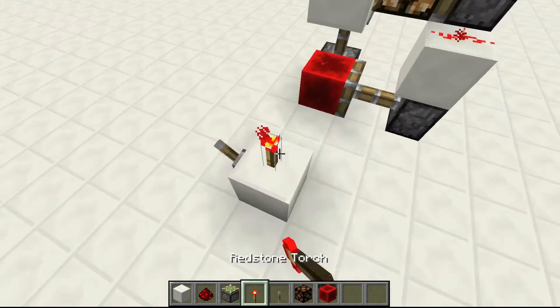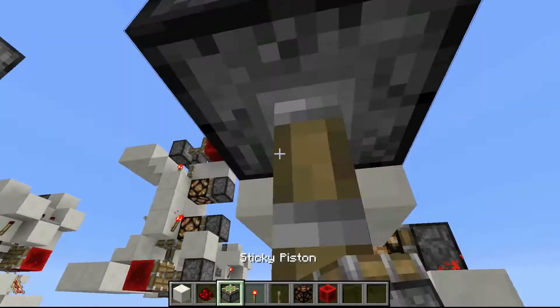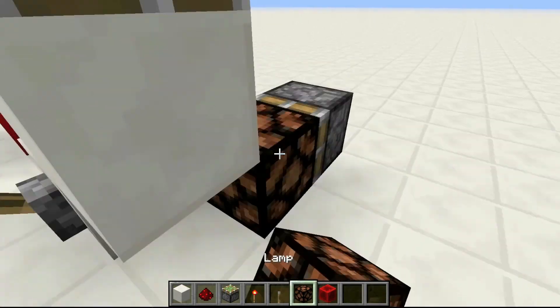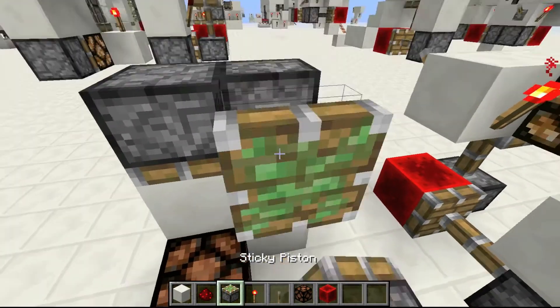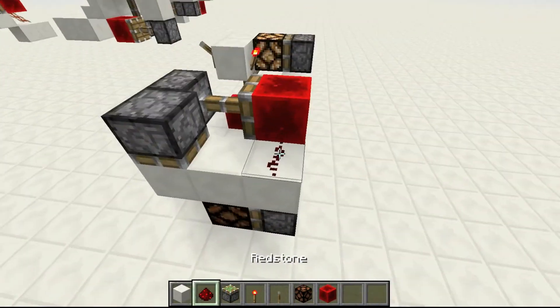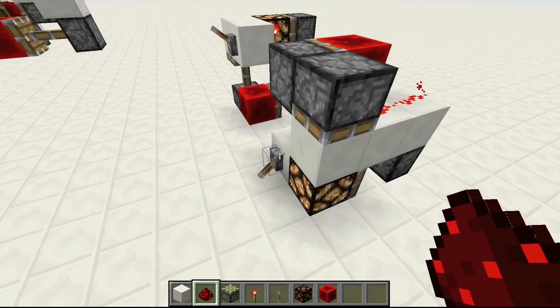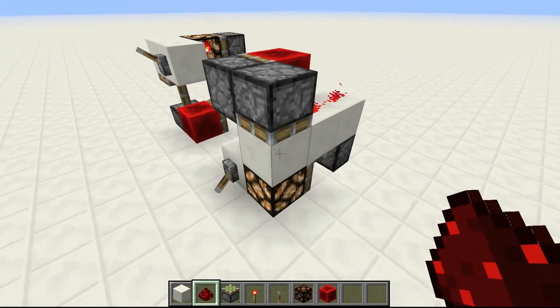Over here is going to be my ceiling one — I should probably build this off the ground a little bit, but I'm not going to. There is your wall block there and your lamp over there, and here is your redstone block and dust.